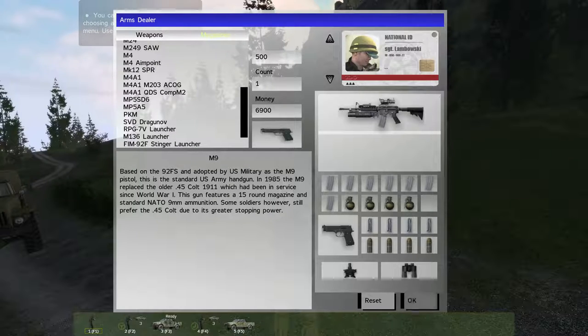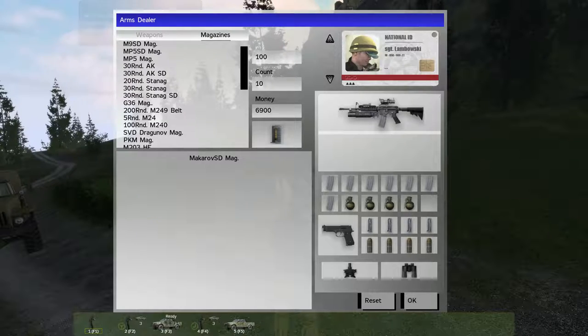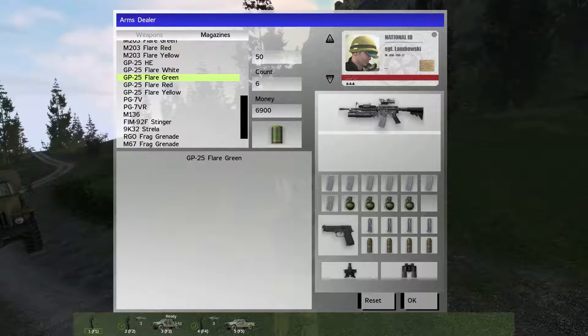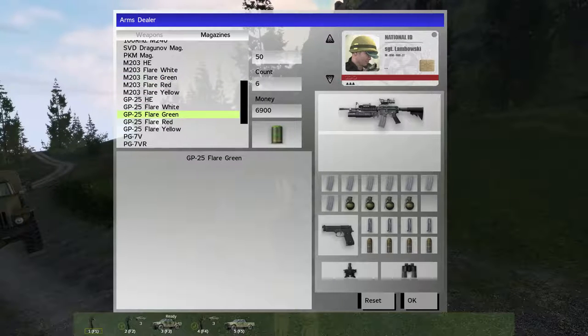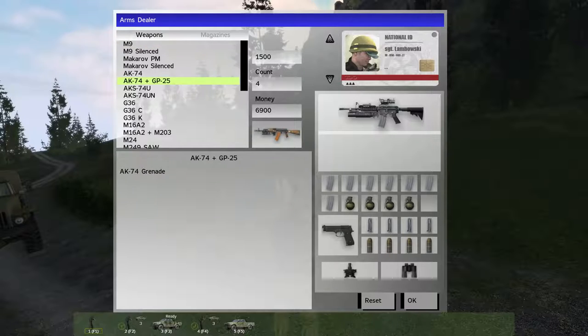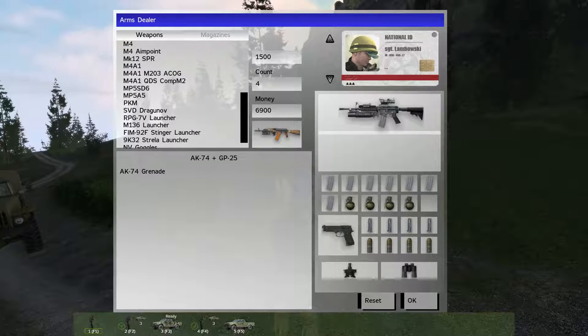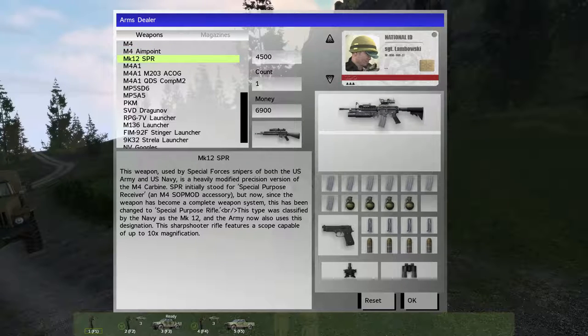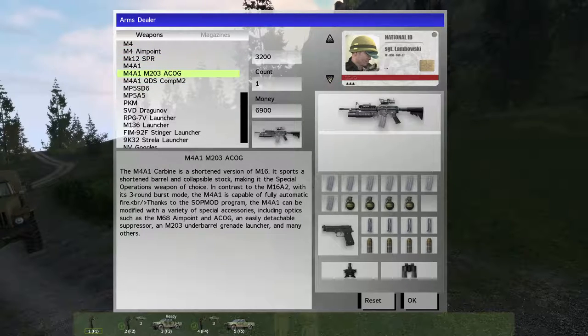We want to go to magazines. I bought the green GP25 flare - that was a bad option. I don't recommend these because you can only use it with the AK-47. So you would have to get the AK-74 plus GP-25, which is horrible - a very bad choice because there are no AK ammo in these missions. So we just stick to the gun we already have. We can actually sell pistols, high explosives, grenades - I mean, I doubt you'd need them.